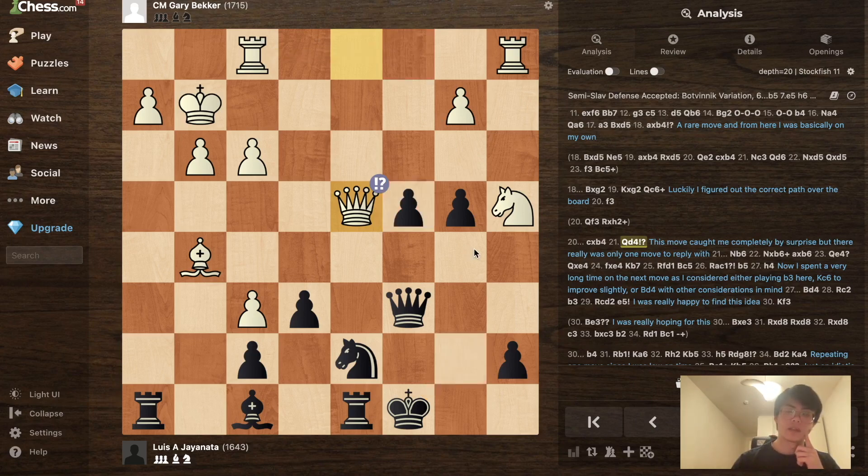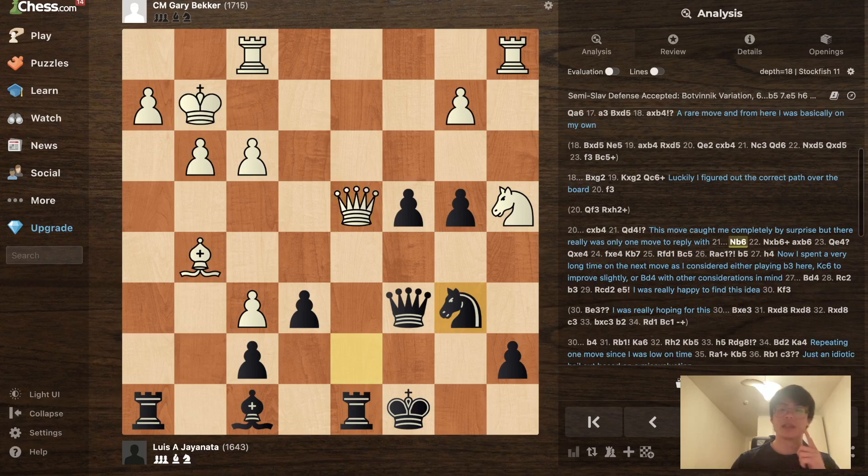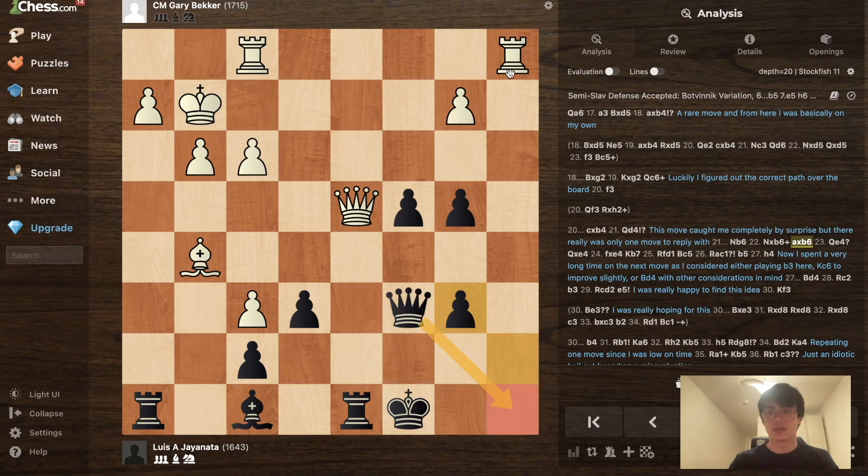I calculated the move Nb6 quite concretely. The point is that I'm attacking both the knight on a4 and the queen on d4. What's critical is that after they take on b6, I play axb6, and my queen is still defending the eighth square. So even though the rook is active on the a-file, I'm attacking the queen, and I can go Kb7 next to secure the a-file, get the bishop out, and my position looks very reasonable.